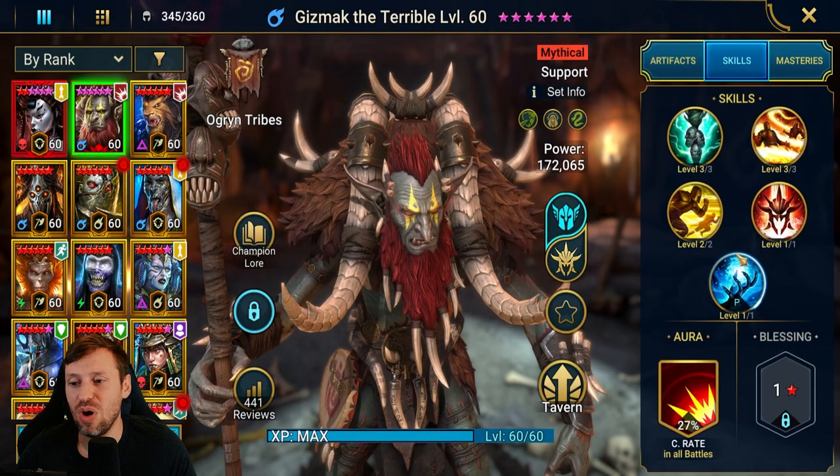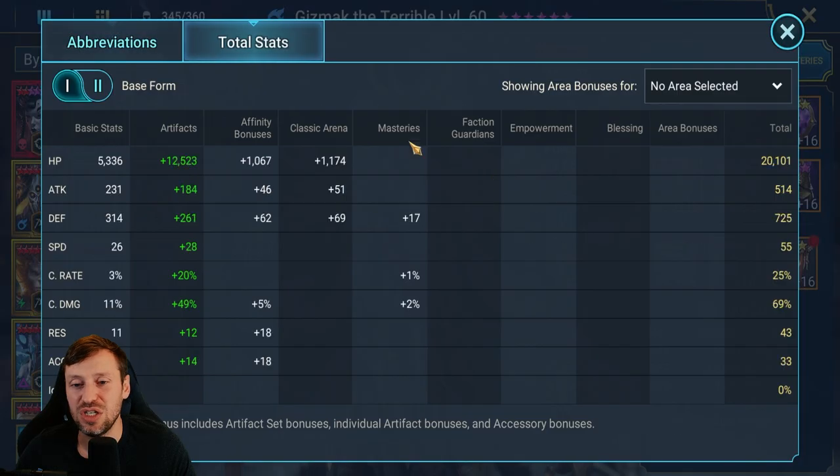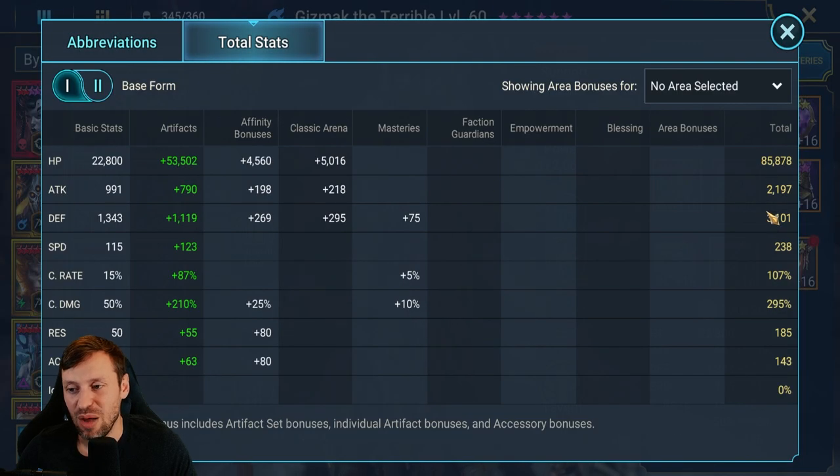Total stats: we've got 85k HP, and he's not awakened so that is a massive amount of stats. Then we've got 31k defense, 238 speed — a little bit overkill on crit rate — and then 295 crit damage. He's missing that 15 from the necklace and 40 from a four-star awakening, so we're missing a huge amount of crit damage which would bump up his damage massively.